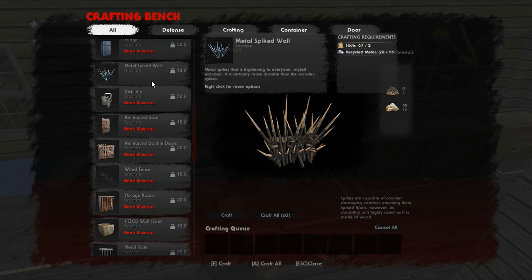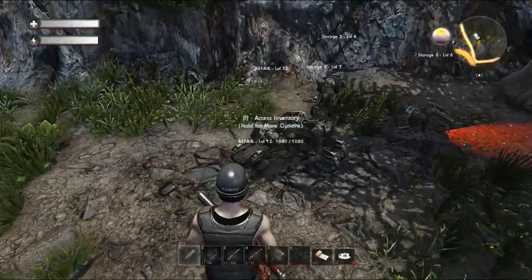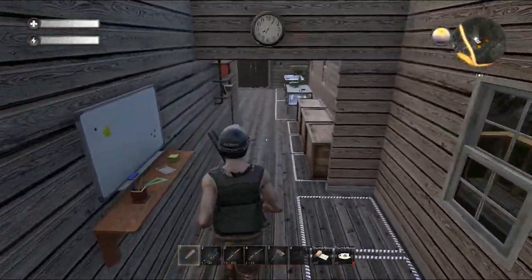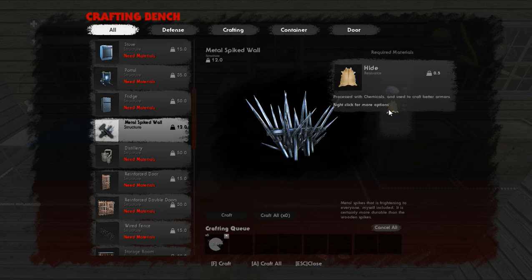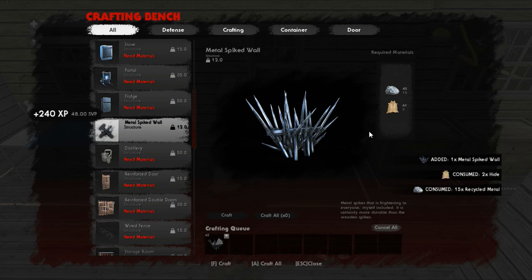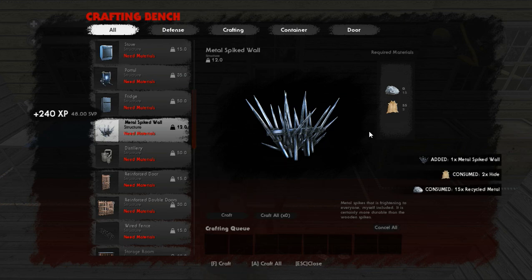We need some more recycled metal — we do need to make some of those big spikes and make sure our shelter is nice and secure. They are very expensive but very well worth it. The wood spikes are about 900 HP and these metal ones are 2,500 HP — quite a difference. We can only make six of them right now. You do need two pieces of hide per spike, and recycled metal — it's a back and forth thing. When you're making PC-ABS you need the plastic; when you're making spikes to secure your shelter or making ammo, you need recycled metal.